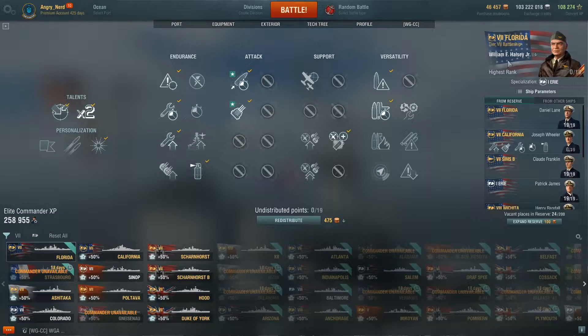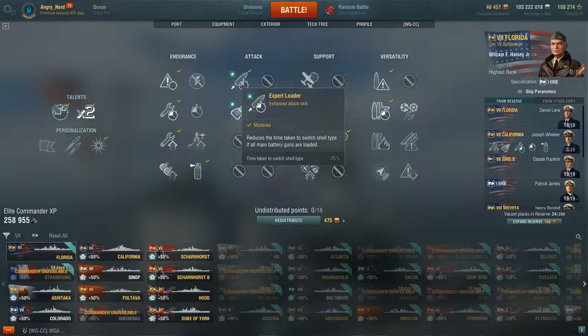The captain — I have William F. Halsey assigned to this ship. The reason I put Halsey on this ship is for expert loader: he gets 75% faster shell switching when your shells are fully loaded. That means in the Florida we can switch from one shell to another if we're already loaded in about 7-8 seconds. That's really good when you have a ship with smaller guns and you want to switch to engage a destroyer or set fires on enemy battleships that are bow-on, which your 356mm guns will have a very hard time penetrating.